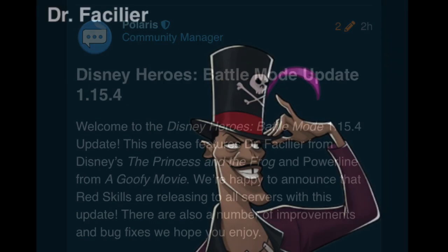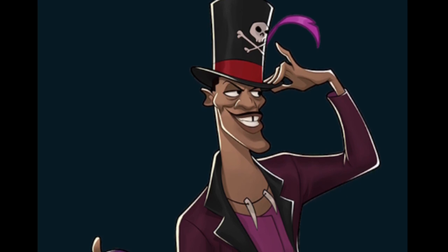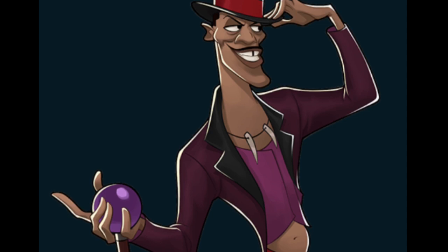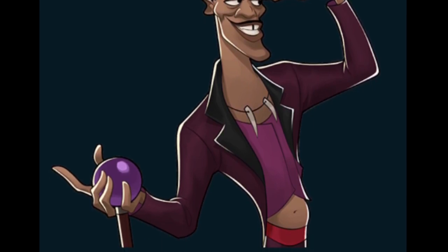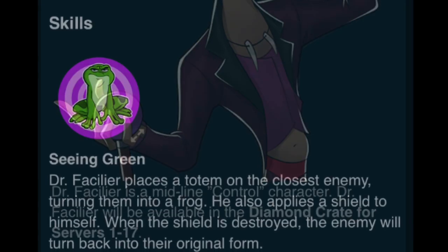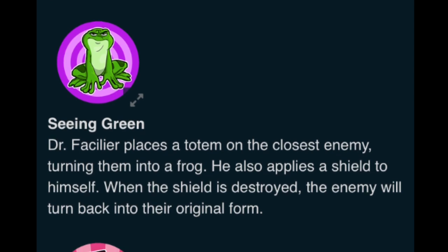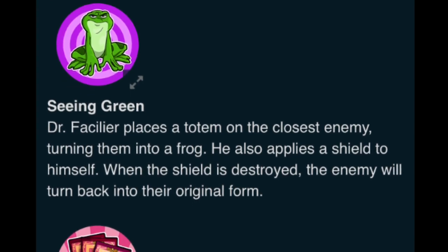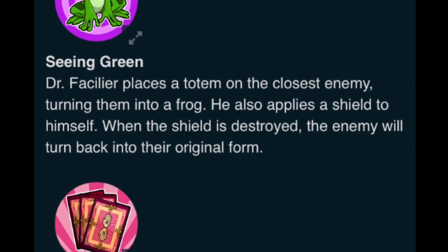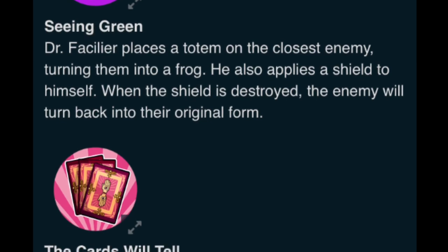First, we're looking at Dr. Facilier. I do not like that belly button, I'll just say that. But other than that, he looks pretty good. He's going to be a control character, and he'll be in the diamond crates. Going through his skills, he has Seeing Green, which — he has a totem which might show up in his other skills. It allows him to shield himself and also turns one of the enemies into a frog, which is pretty cool.